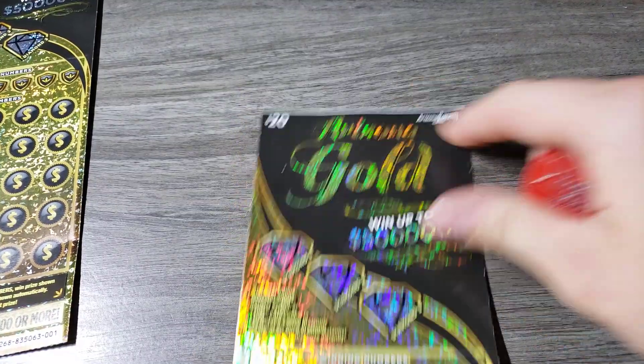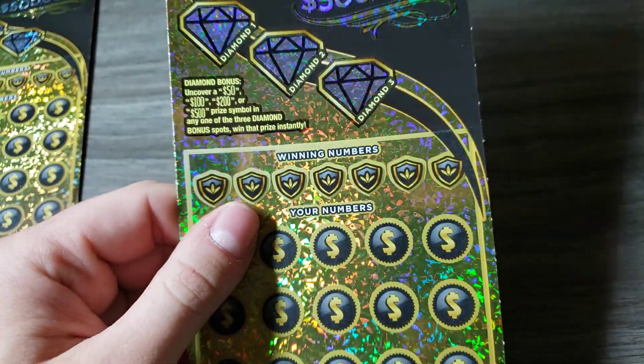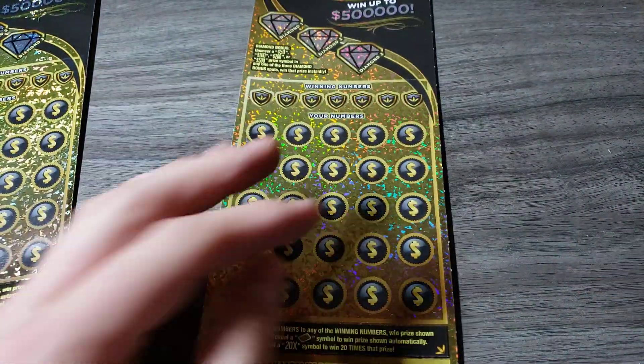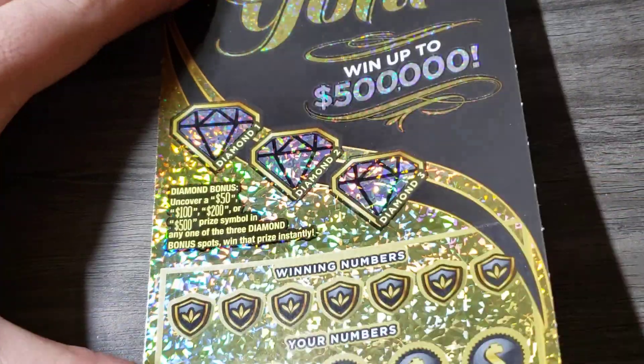It's a white line ticket. Up here, looking for a 50, 100, 200, or 500 in the diamonds, and then match and win, gold bar, auto win, and then the 20x for 20 times the prize. And hopefully not get AZ'd — hopefully there's $25 under it.